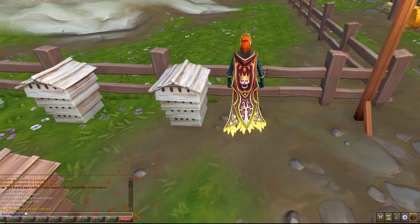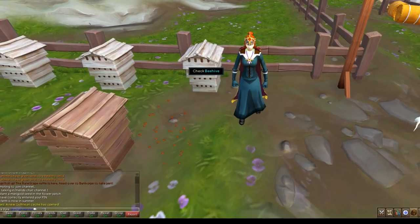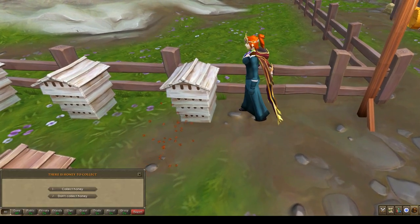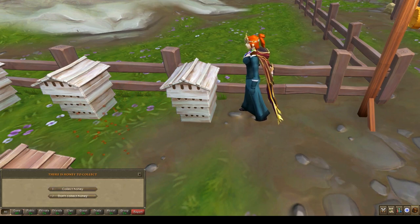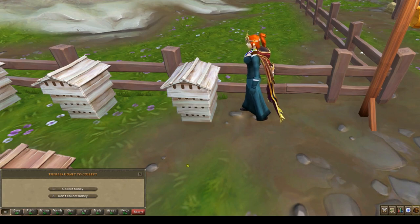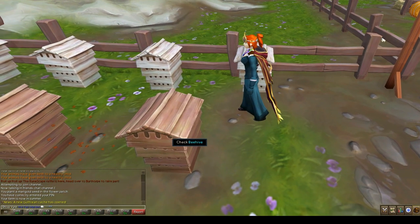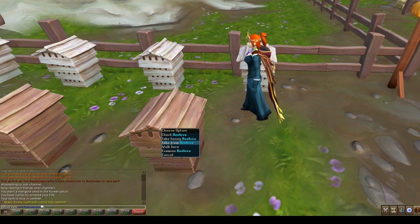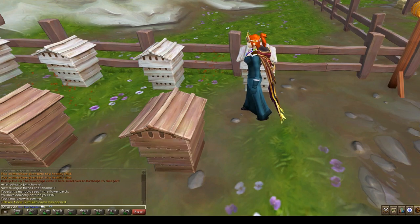I waited 24 hours for this beehive with the snapegrass in it, and when I click on it now, you'll see it gives me the option to collect the honey or don't collect the honey. I believe this is the message you need to wait for to get the type of product you want. If you right-click on the beehive — for instance, on the one we just put ingredients in — I can choose to take honey before it's ready, but if you do that you're not going to get the desired product that you want.